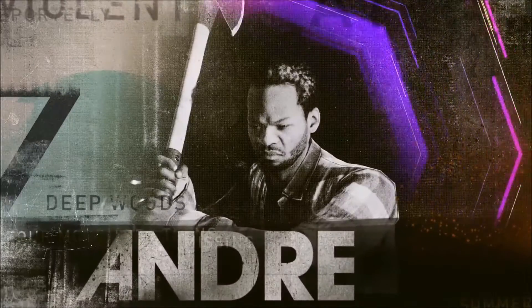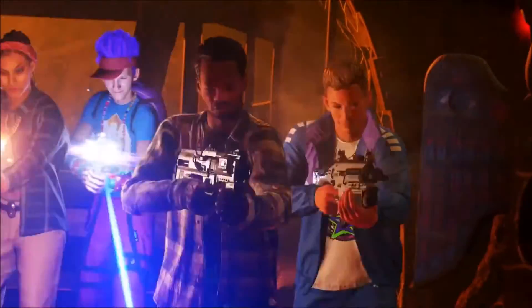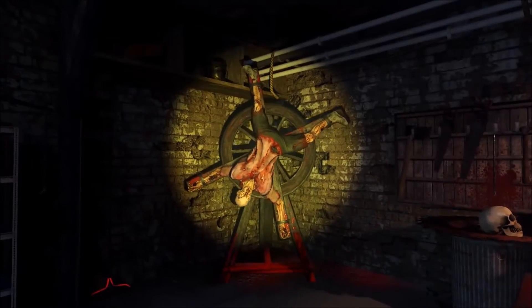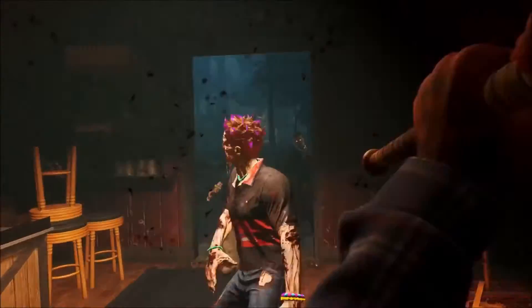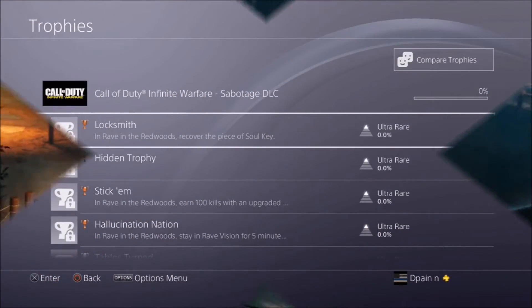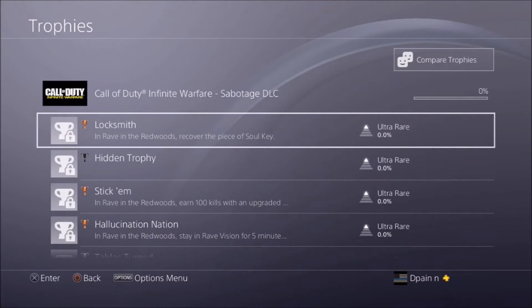All you have to do is go to your trophies, scroll up to Call of Duty Infinite Warfare, and once you click on that you'll see two sections: one is original and the other is Sabotage DLC 1. Click on that and it'll show you the list of trophies.